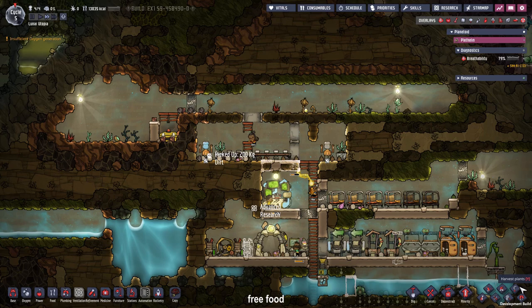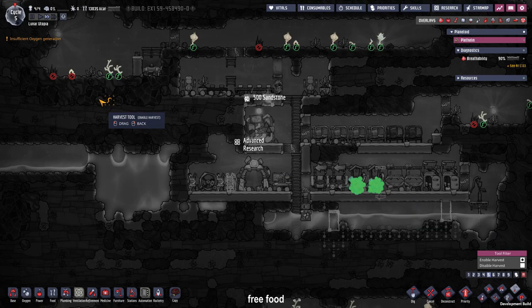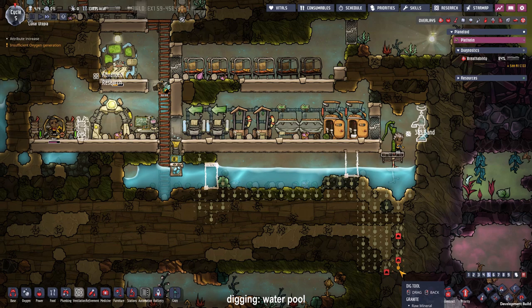Last episode I told our duplicants to harvest all the mini lice of our nature reserves, but now that I see the light source from our shine box is enough to keep our bristle blossom growing — try to say that three times in a row — we are going to use them as a free food source too. To move the water out of the filtration room and at the same time form the liquid lock, you'll see me plan the liquid storage to the right.